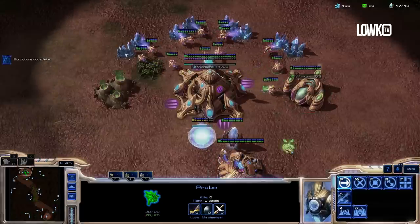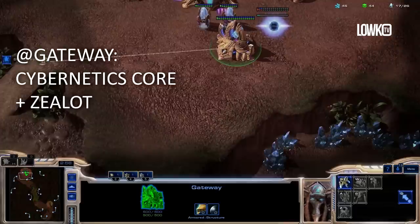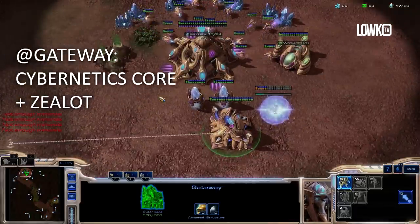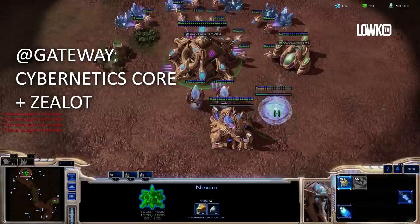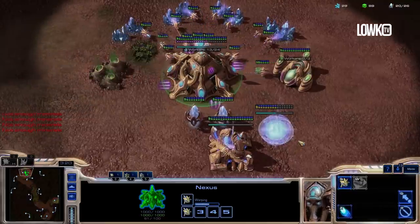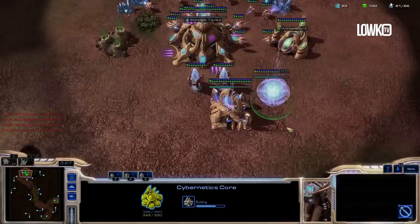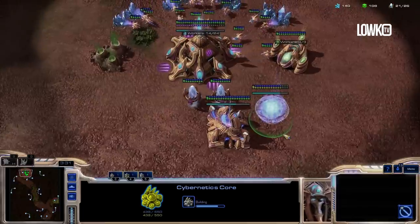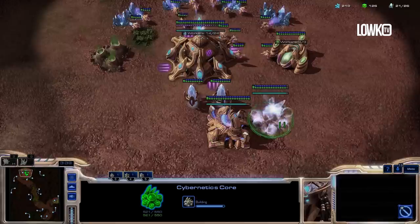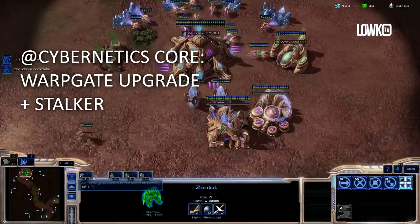My opponent is not here because this is just for educational purposes. Right when my gateway finishes, I'm going to put a Cybernetics Core right next to it and stop probe production for a second to start a zealot. So right when the gateway finishes, you start a Cybernetics Core as well as a zealot before going back into probe production. The probe I was scouting with is safely hiding near the enemy base, and that one is very important — later I'm going to use that probe to make a proxy pylon, so I can warp in on the other side of the map. It's very crucial that we keep that scouting probe alive. Right when the Cybernetics Core finishes, I'm going to start the warp gate upgrade right away, as well as a Stalker from the gateway.